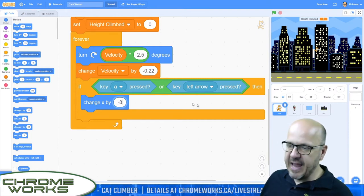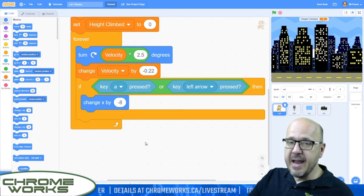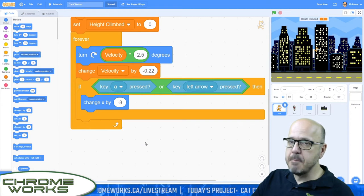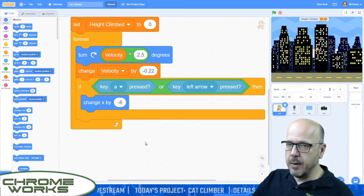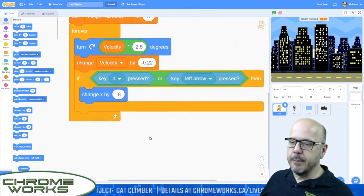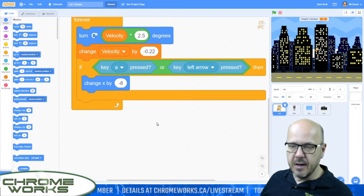You could theoretically use a move command here, but the problem is that move goes in the direction we're pointed — and since our character is spinning, we'd end up flying in all kinds of crazy directions. There are times when move is useful: anytime you're navigating a character across the screen, you'll want move, which means move in the direction I'm facing. But if you just want him to always go left or right, you need to change his x coordinate.